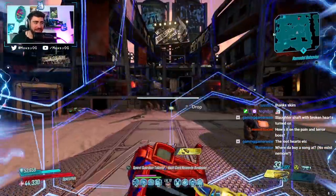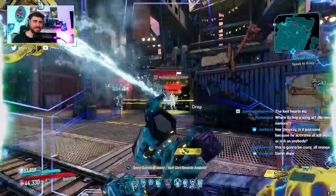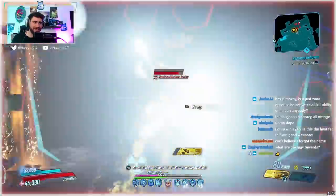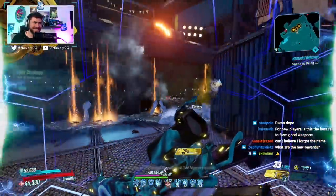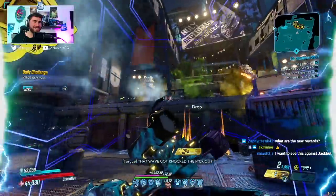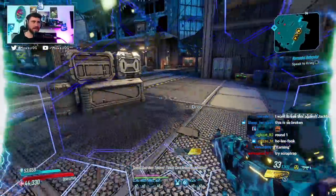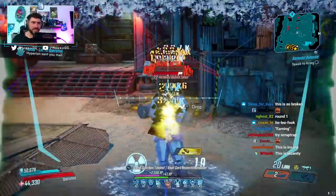So for our next test, we're doing Slaughter Shaft — it's pretty freaking silly. We got our kill and we should be good to go to start earning some legendaries in Slaughter Shaft doing world jumps. We've killed two enemies. Dude, it's so silly — it's like a throwback to when slaughter shaft originally had all this crazy stuff. We're getting like practically multiple legendaries per kill. This artifact is genuinely insane.